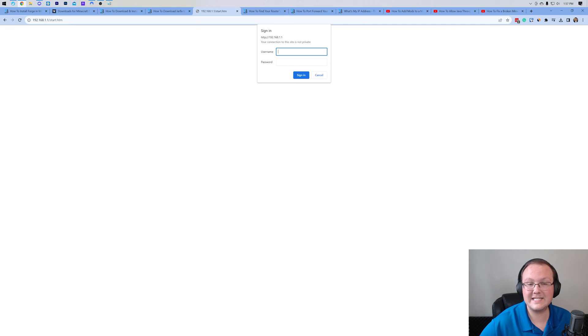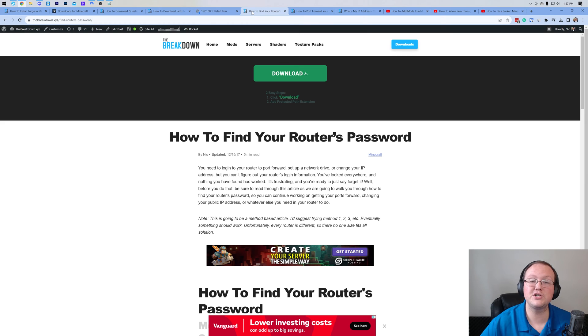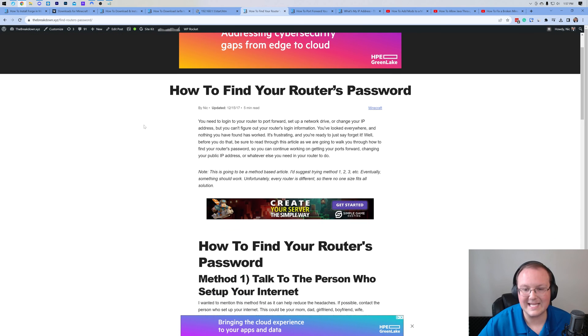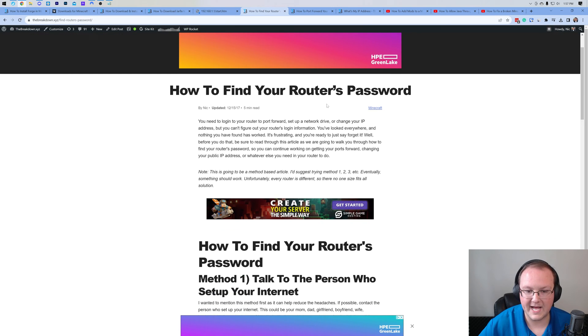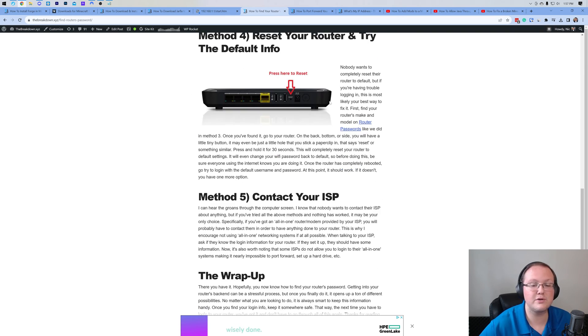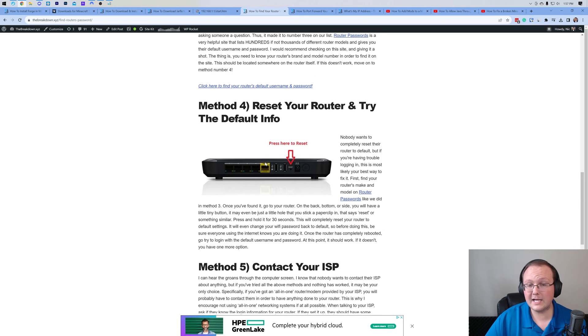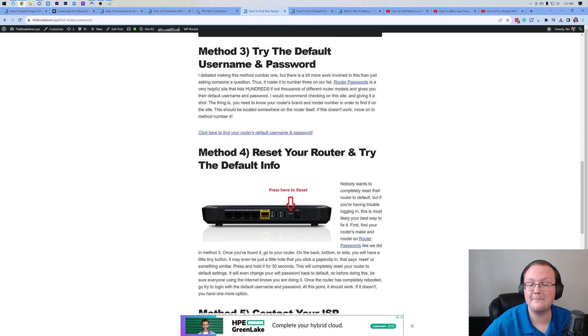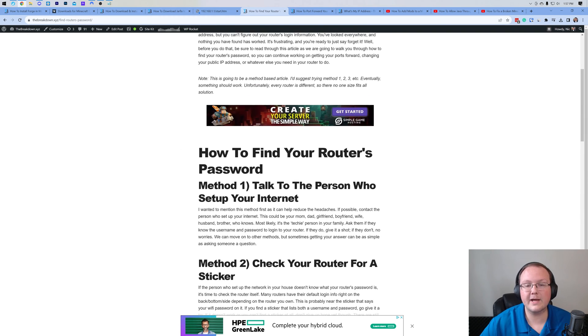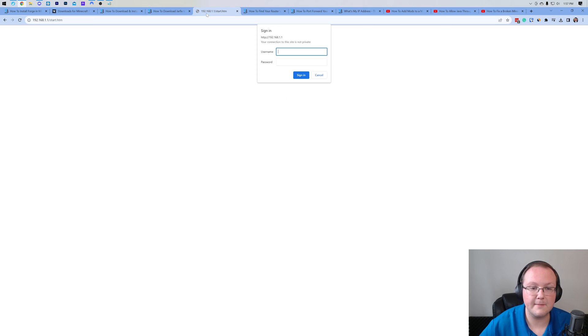What do you enter in here? It's going to be different from your wi-fi password — it's your router's username and password. Luckily in the description we have a complete guide on how to find your router's password, covering everything you need to know. Start with method one, go down to method five which is contacting your ISP. Most people find it by method three, definitely by method four.